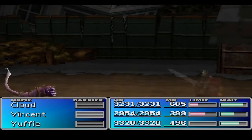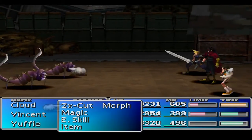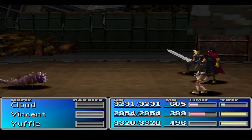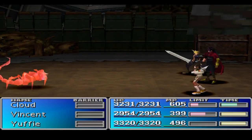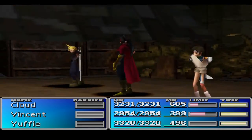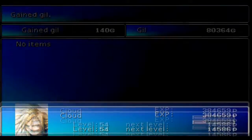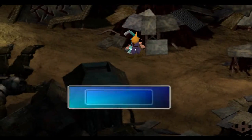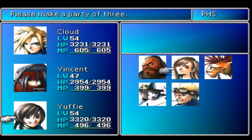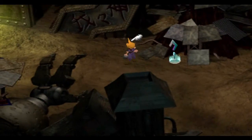Now there's one other thing you want to do. You actually want to have Tifa in your party for this, so I'm going to go up to a save point and put her into my group. These people are going to die easily - we're at level 50-something and they don't even give us any experience. We're going to head over to the Wall Market really quickly. I need to put Tifa in my party in order for this little trick to work.